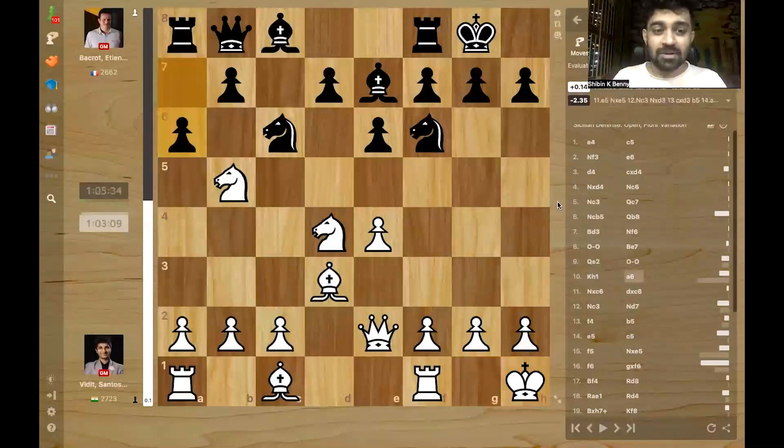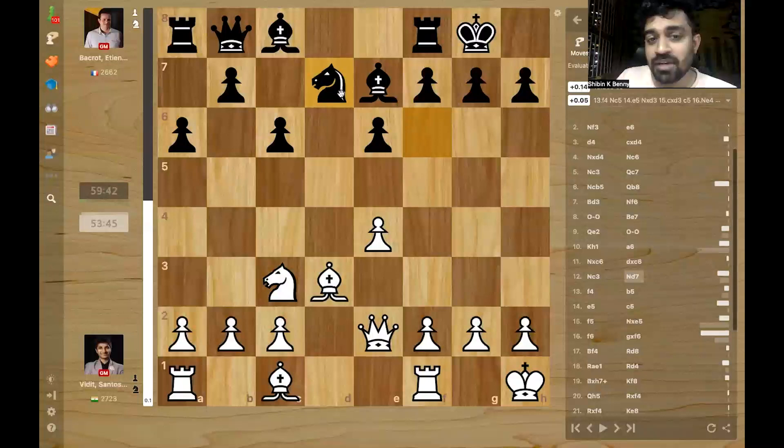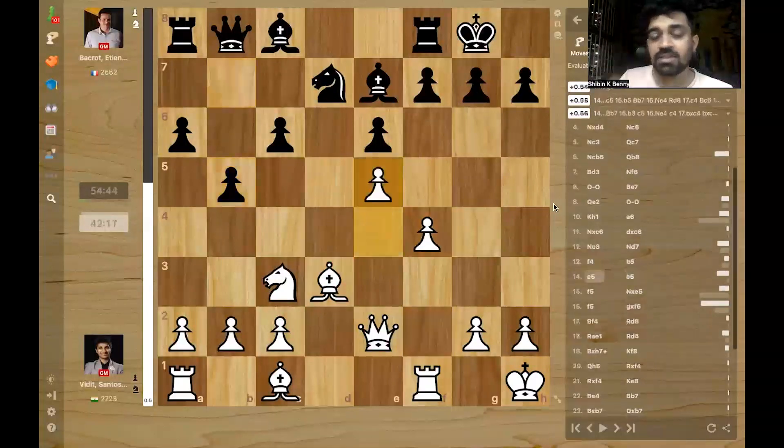A6 finally by Bakrood. Knight takes knight and then the knight will face — Knight D7 — basically preparing the F4 push if needed and also preparing Nc5. F4 as expected from Vidit, and here Bakrood plays B5. The more appropriate move would be Nc5 to take the sting out of any potential attack on this bishop. B5 played and Vidit just plays E5, gaining space and opening up the bishop.